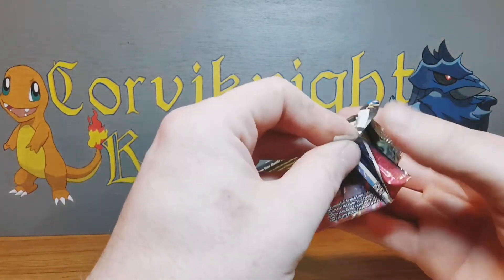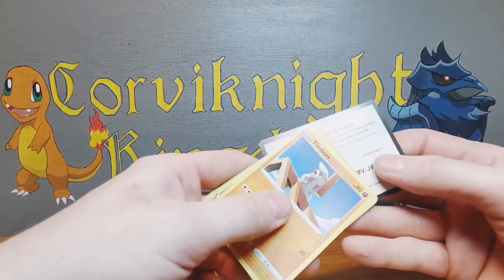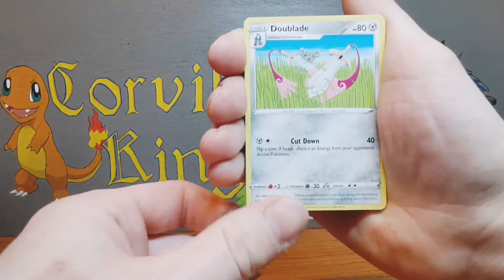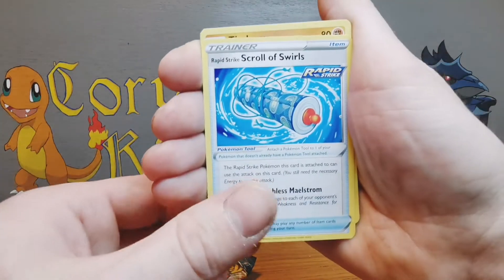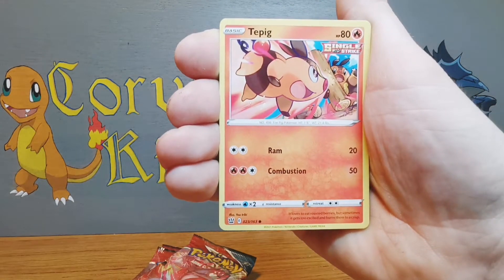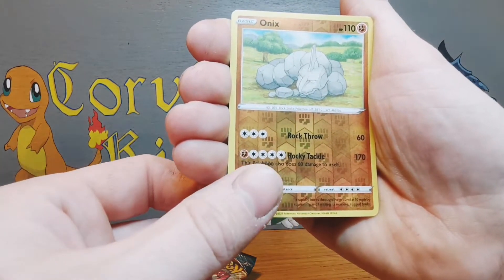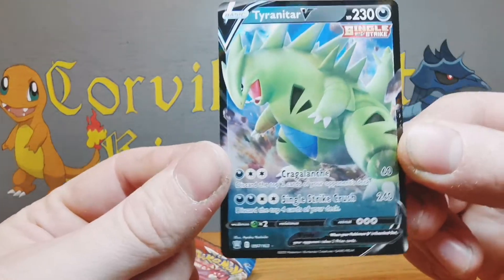It feels so long since I've managed to open packs, especially for video. Okay, there's the code card. Four cards to the front - let's go. Psychic energy to start, Drednaw, Pikachu, stuff in his face - very cool. Rapid Strike Scroll of Swirls. So this set does introduce the Single Strike and Rapid Strike mechanics. I currently don't know exactly what it does in the game but I will find out for the next opening. We've got Onix - going to be angry I probably woke him up from his nap.